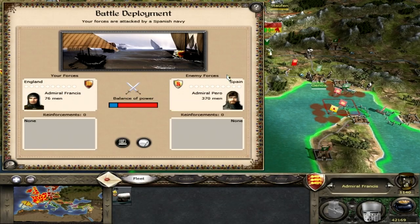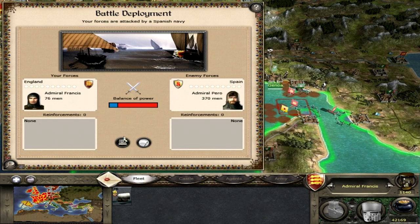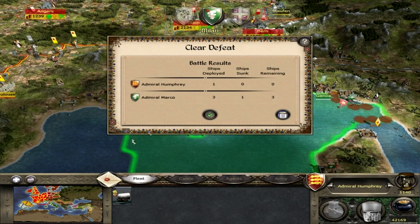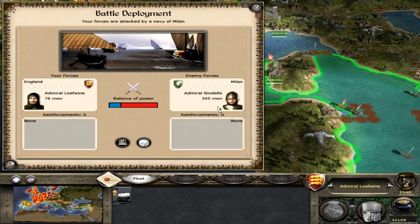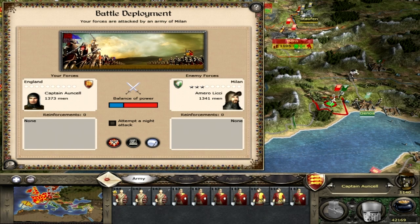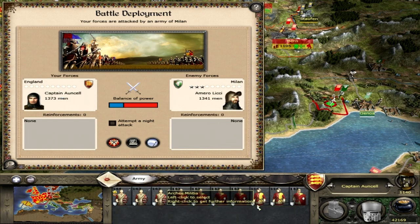Oh shit — this is where my blockading starts to go amiss. Enemy fleet engaging us. It's all going wrong here. We've been intercepted by Amerolici. He's come back to take out Captain Ansel's town watch and spear militia.